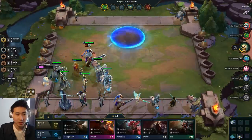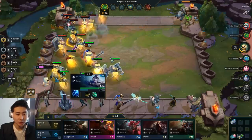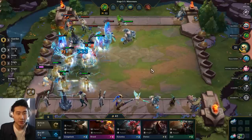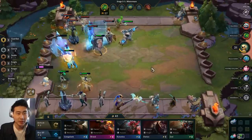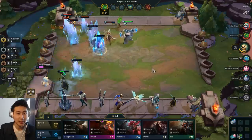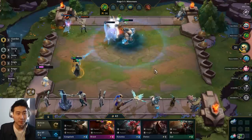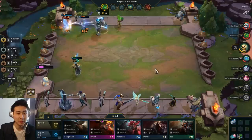I'm going to take out Fiora — Sejuani is going to be more important. Recurve Bow on Ash so she attacks faster. I have four Glacials — 30% chance to stun. I love Sejuani, she's very good. But this guy has backs-to-the-wall with very strong units — Bloodthirster and Guinsoo's on Ash. I'm not going to beat this guy — my Sejuani just sat there the whole time.